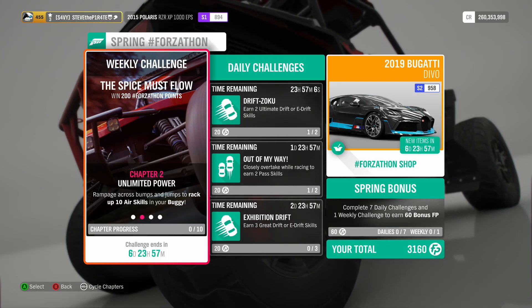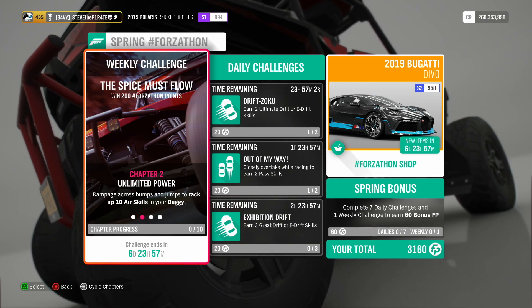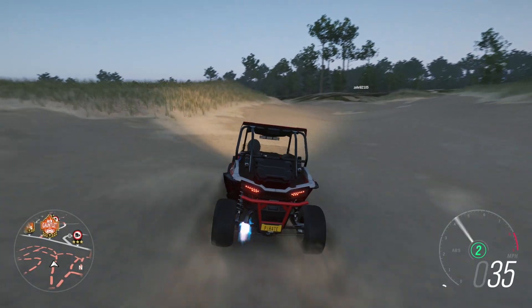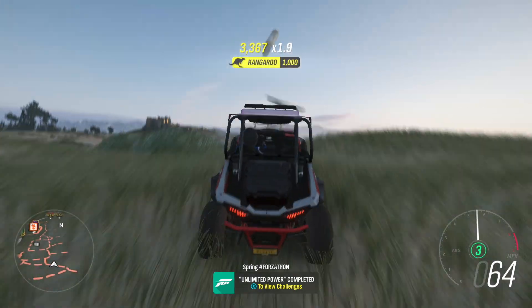Chapter 2: Unlimited Power. Rampage across bumps and jumps to rack up 10 air skills in your buggy. The best place to get this done is here on the Sand Dunes at Bamburgh Castle. All you need to do to perform an air skill is jump. And that is Unlimited Power completed.